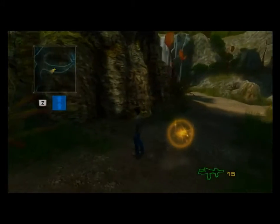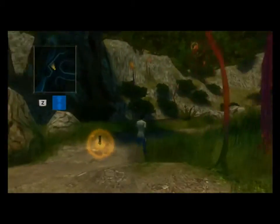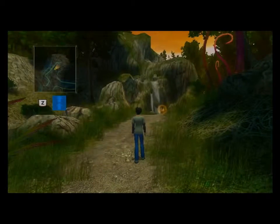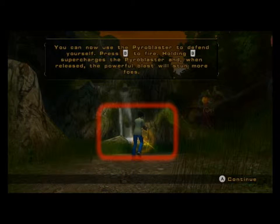These little orange things are items for your Pyroblaster. I already have 15 of them. Want to tell you about those inhabitants? Those bugs and all those creepy crawlies? Now you can use the Pyroblaster to defend yourself. Press B to fire.